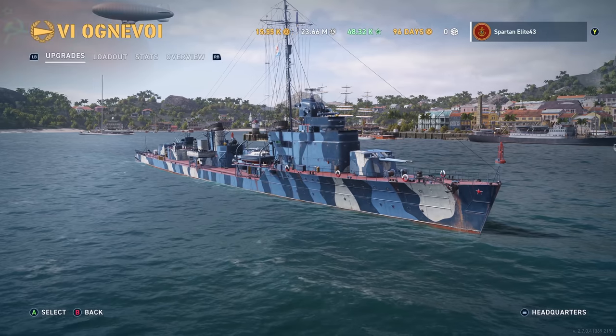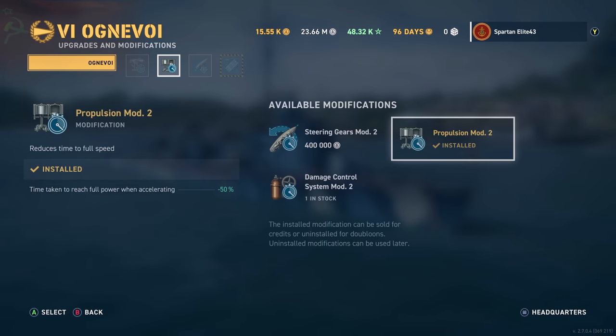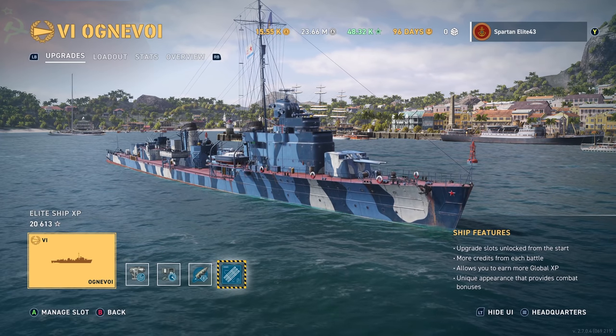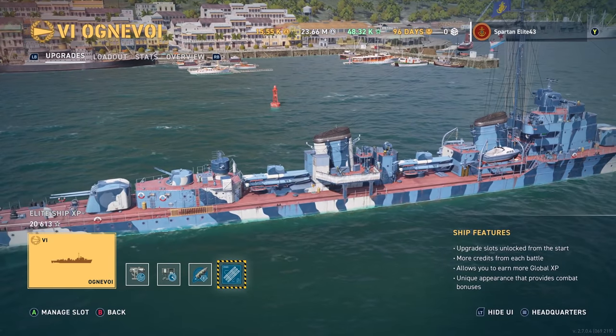We are using Twist and Trek and we are using Smoke on the Water with our Unstoppable Legendary Wood. If we go to the ship itself, you'll see that we've got Aiming Systems Mod 1, we've got Propulsion Mod on there and we have the Concealment System Mod for that extra concealment. We are running the upgraded torpedoes, which gives you quintuple launchers instead of three launchers.